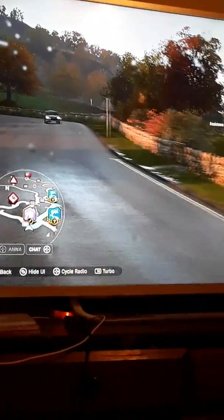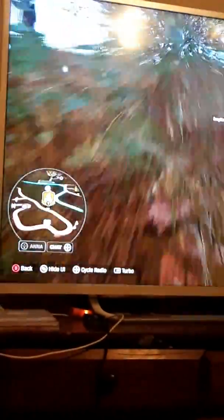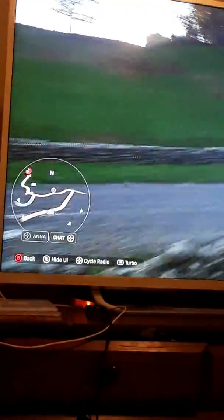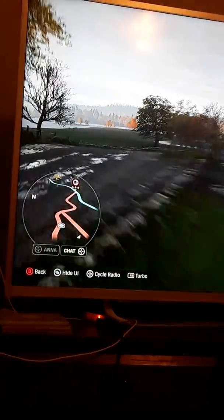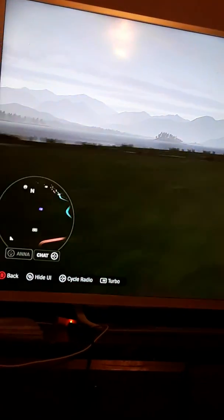We're gonna go to the barn find location and quickly fly all the way over there with the drone instead of driving first. That way you can find it with the drone and then it'll show up as a little icon instead of the big powerful circle they give you, so you'll be able to find it a whole lot faster.